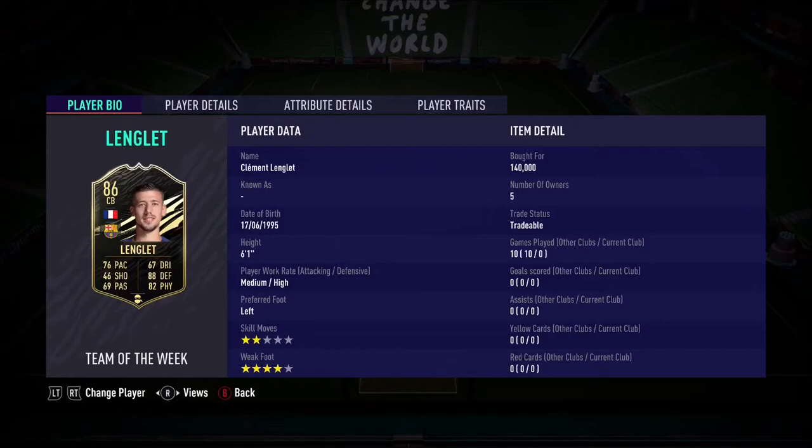Welcome to a Team of the Week review. A pretty popular meta card in previous FIFAs — that is Clement Langley, the French center back from Barcelona. The focal point being the links; he's got very good links as a French defender from La Liga.